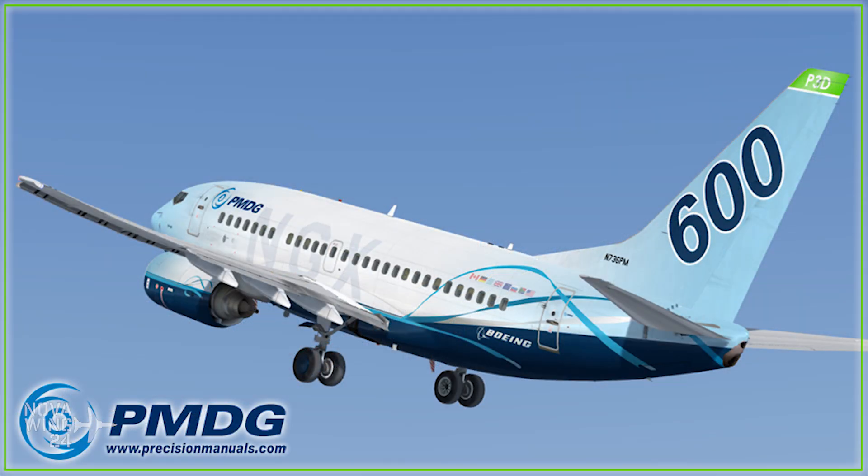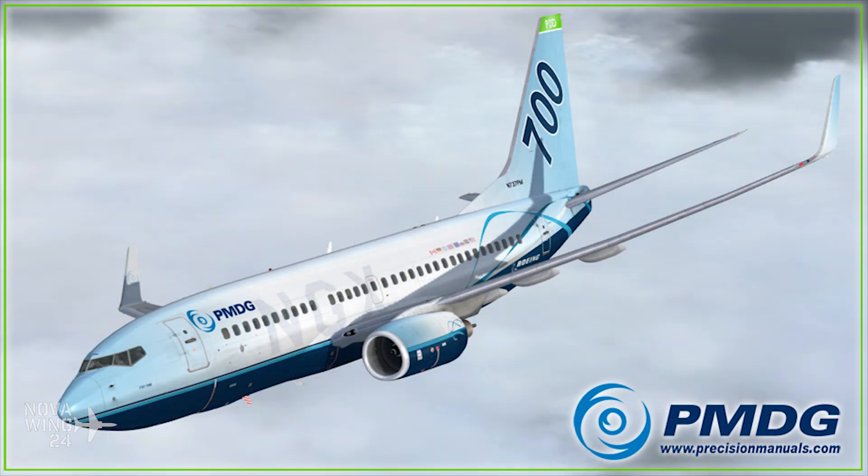PMDG have confirmed that the 737-600 and 700 expansion is now fully compatible with P3D version 4, bringing up to date their entire core product line. For those who purchased direct from PMDG, simply log in to your client and download the installer to update. For those who purchased through Aerosoft, it looks like the update didn't quite get out for the weekend, so you may need to wait until Monday. The update is coming — go ahead and download your up-to-date PMDG 737-600.